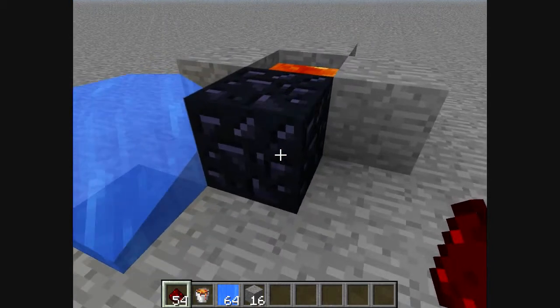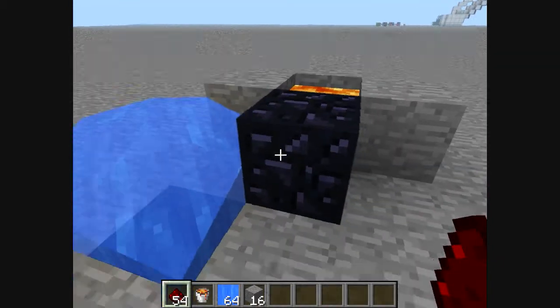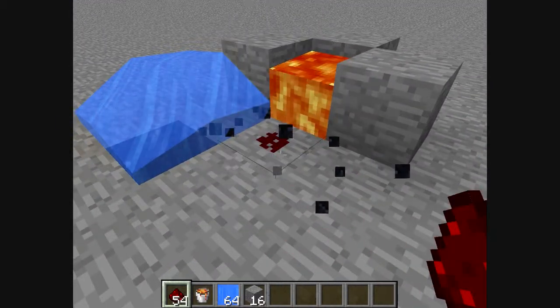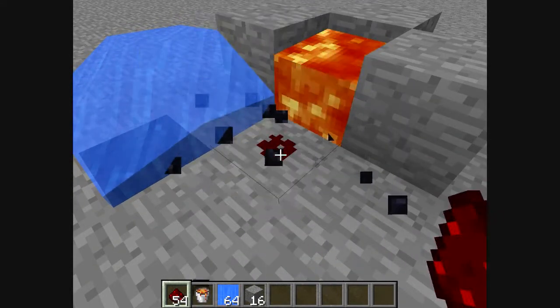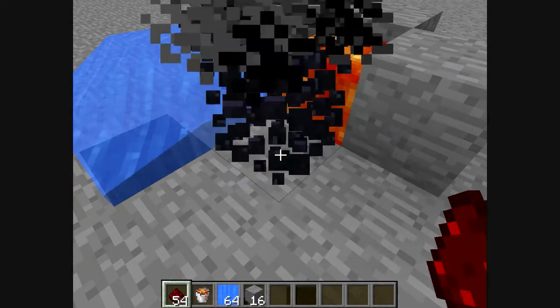So do that and then put that there, and it will convert it into obsidian without losing your lava. Now you can mine this and it's amazingly quick. If you have lots of useless redstone, this is the fastest way to generate obsidian.